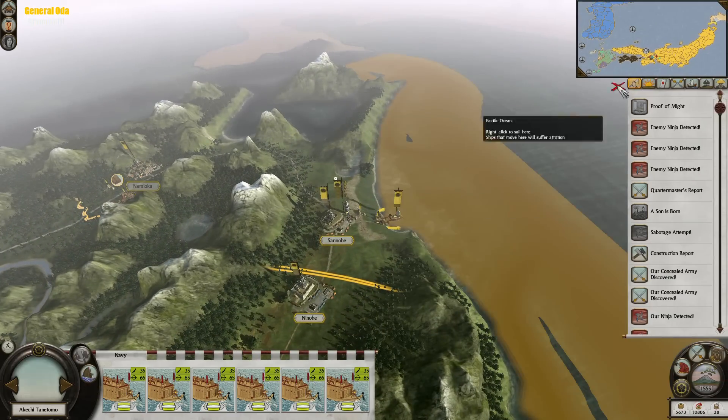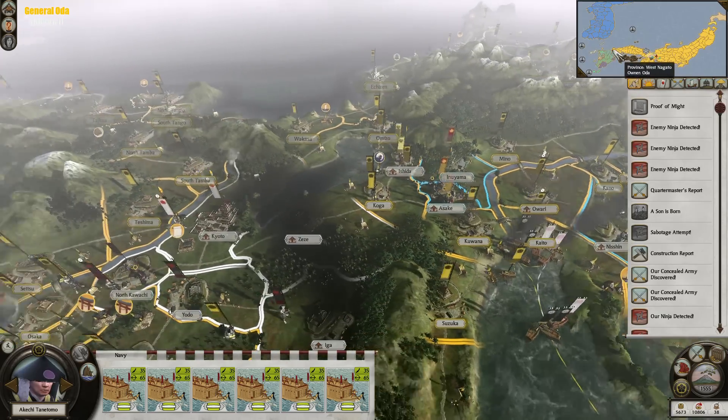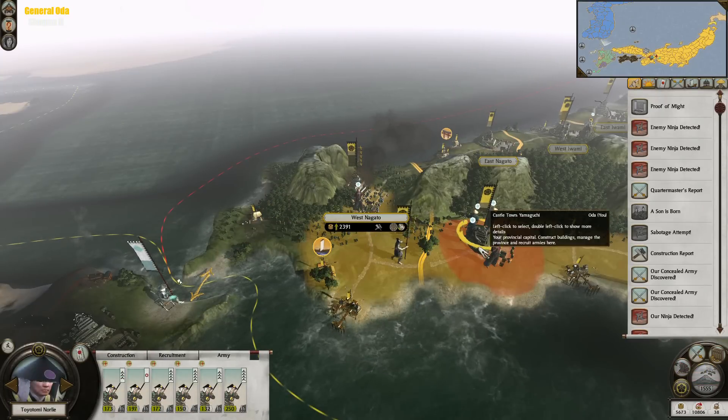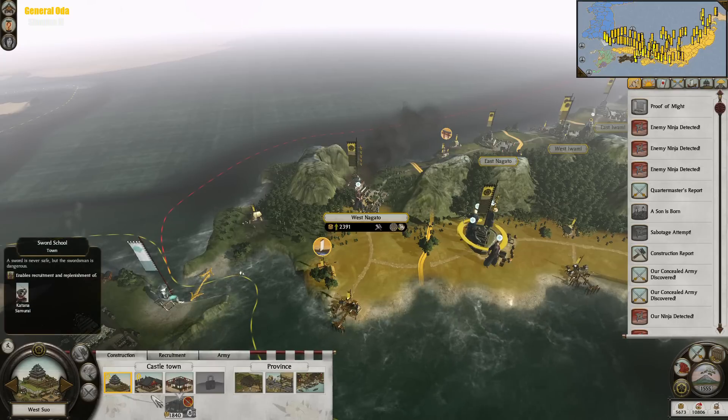We've pushed the two forces off of the main island. Now we're going to need to get reorganized and then prepare our next assault. First, we need to unexempt these guys from taxes. Only 163 income from that — wow, so little.